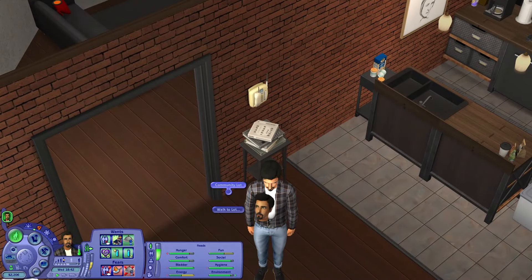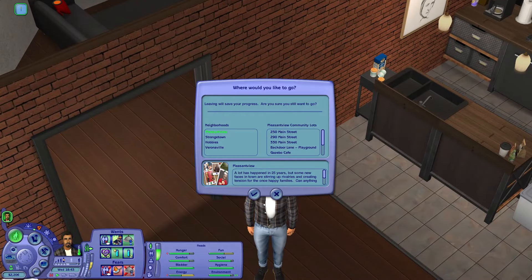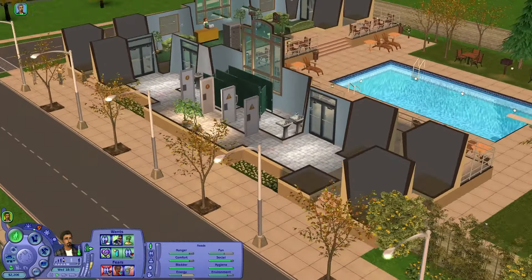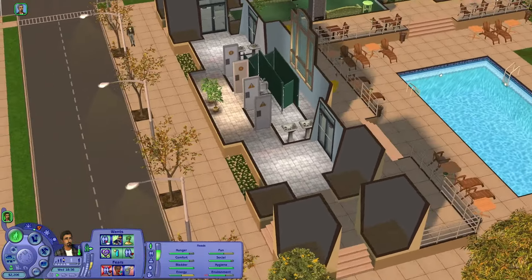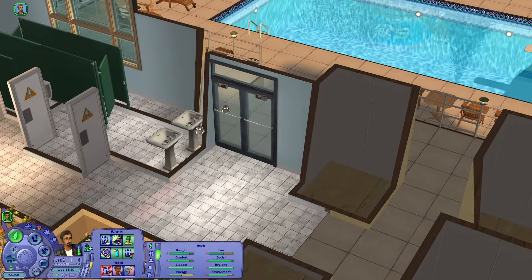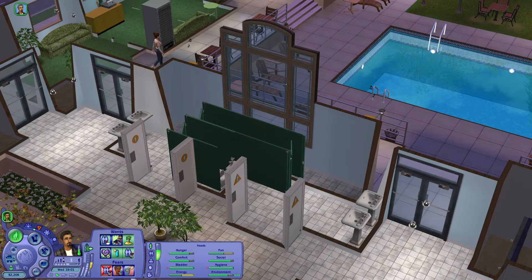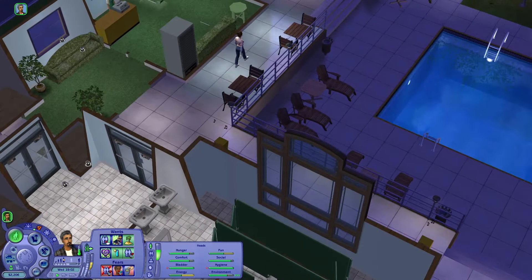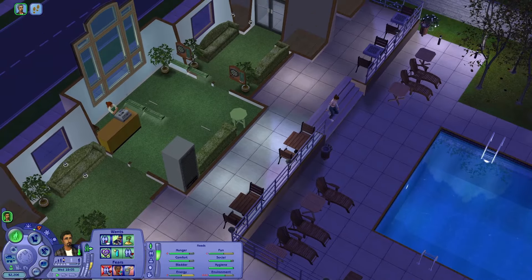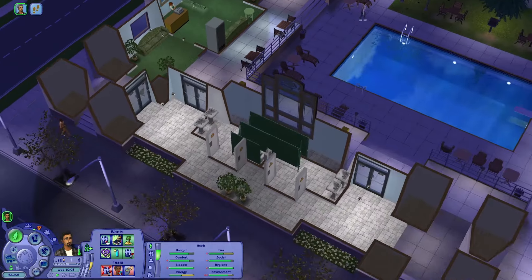Let's just go to the Pleasantview community center, let's hang out and see who we can meet out there. Here we are — gosh, I haven't visited any of these lots since basically the game came out. These lots are in desperate need of a makeover. It's suddenly night time and we're here at the swimming pool. But maybe we can meet someone — maybe someone is hanging out here, other than Brandy who is all over the place seemingly.